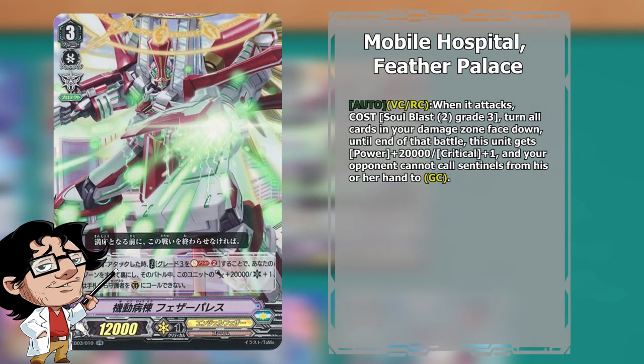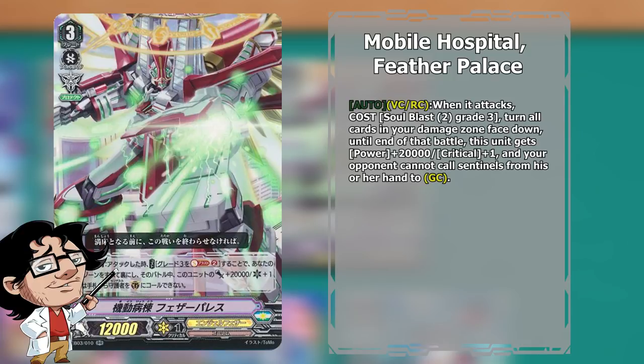Lastly of the Grade 3s, we also run 2 copies of Mobile Hospital Feather Palace. This is basically our finisher card of the deck that can generate waterfall-like pressure attacks onto our opponents, with the crit, the power increase, and also the guard restrict. So that's a very good include on basically every Angel Feathers deck.